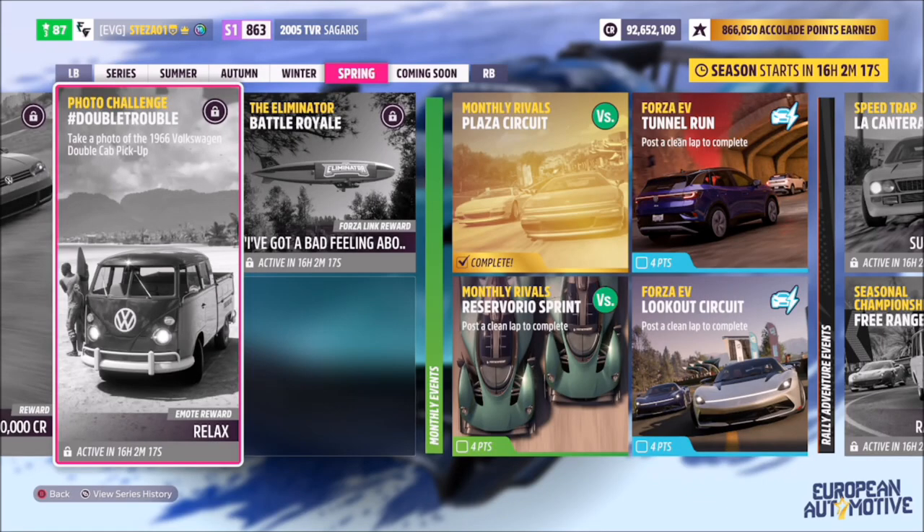Hello and welcome back to the channel. This week's photo challenge is called 'Double Trouble,' which wants you to take a photo of the 1966 Volkswagen double cab pickup, which has just been added into the game. This vehicle previously appeared in Forza Horizon 4 but has now been added into Horizon 5.